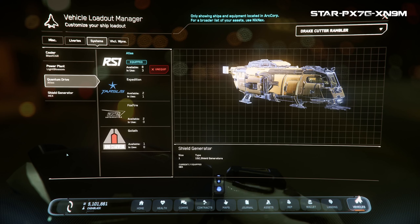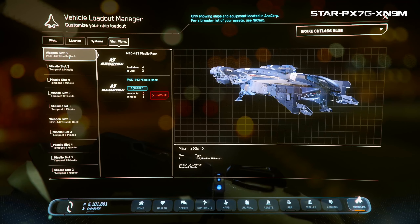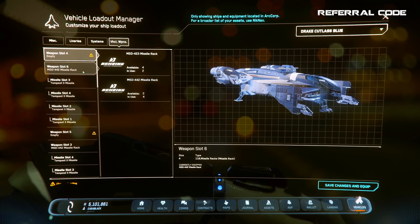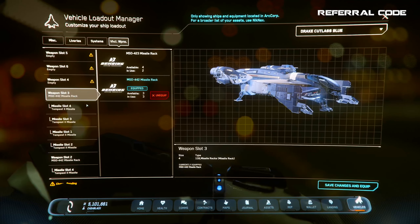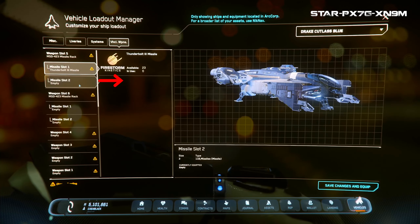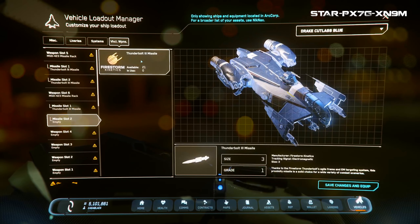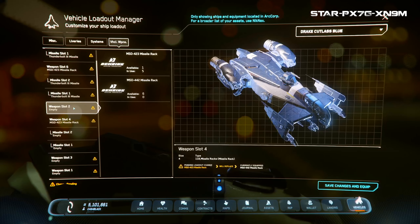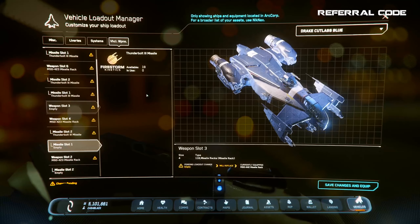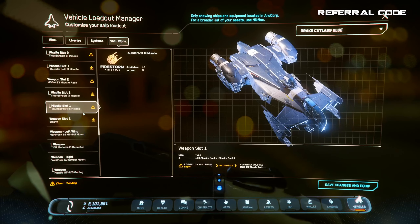Before step four, here's a tip about missiles. Most missiles are connected to a missile rack, which for some ships can be swapped for different sizes, allowing smaller or larger missiles. For example, the Cutlass Blue comes standard with 24 size-2 missiles. If you swap the missile rack from the MSD-442 to the MSD-423, you get two size-3 missiles instead of four size-2s — fewer but more damage per hit. Or swap to a size-1 rack and get eight size-1 missiles — more quantity, less damage. Importantly, when changing missiles you must first remove every single missile from the vehicle manager for that specific rack before new ones will appear and can be added.